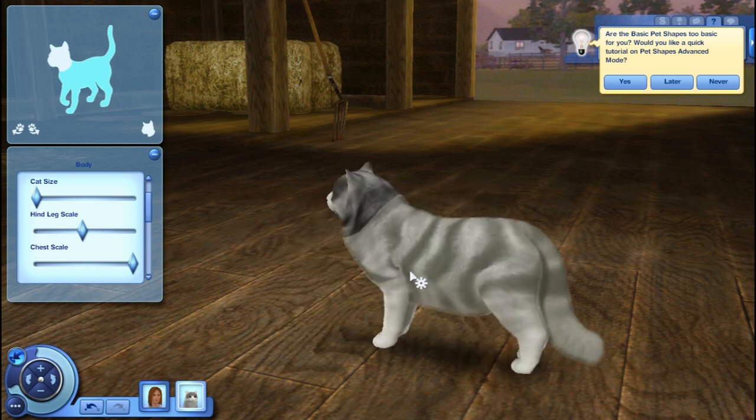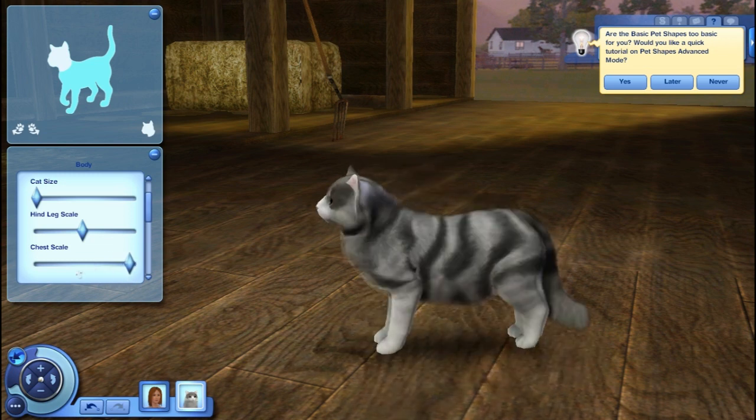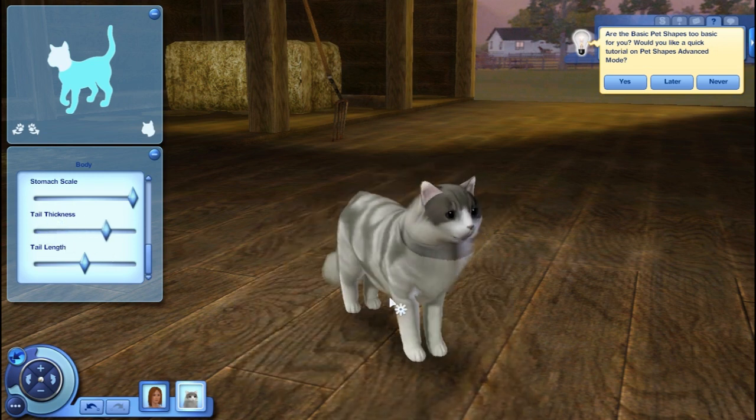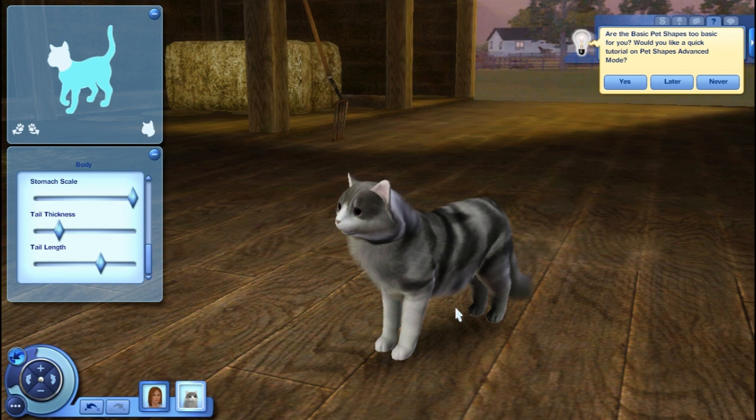These are the leg scales. This changes how big the front paws or front legs are - you can make them really thin or thicker. You can do hind leg scale, which thins them out or makes them bigger. The chest scale changes how the chest sits - it can go in or down. Neck scale and neck length scrunch it down or together. Then tail thickness and tail length - this is one of the mods I really like. Tail thickness can make your tail really big and fluffy, and this works on horses and dogs too. Tail length makes tails really long or really short. I kind of like making tails a little bit longer because lots of cats sit down and you can see their tails curl up around their feet, and it looks really cute.